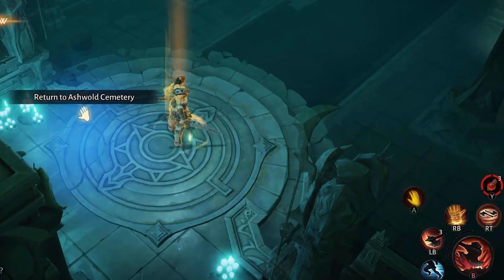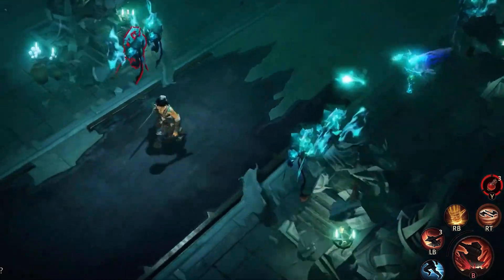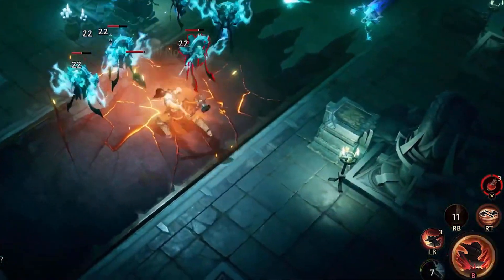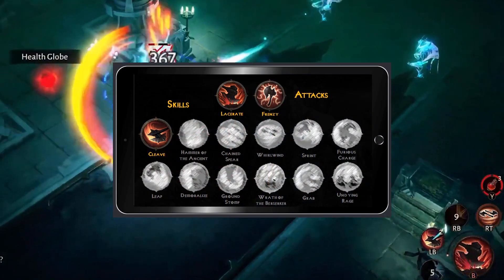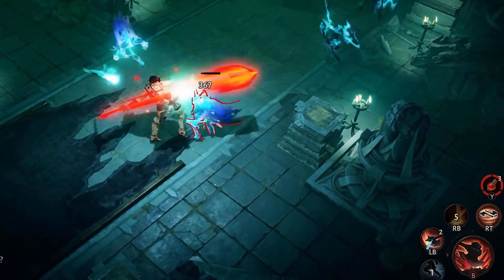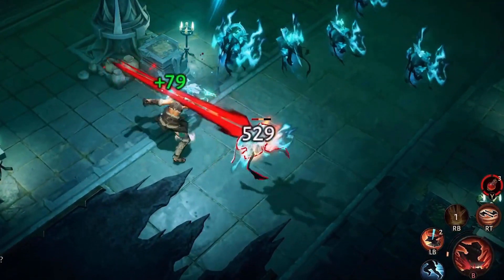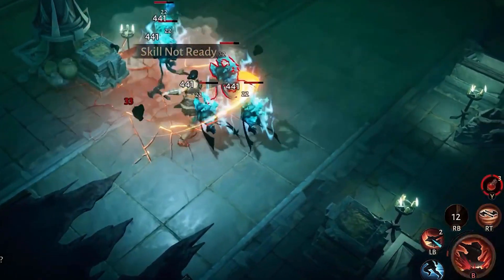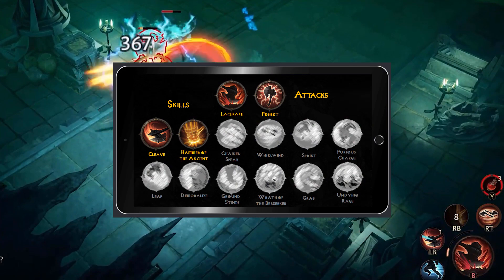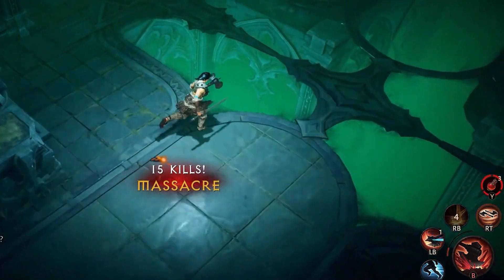The barbarian has 12 secondary skills in total, some unlocked after reaching certain levels. Cleave, unlocked at level one, is a basic melee attack that hits all enemies within range. It has a moderate cooldown, can generate fury, and is useful for crowd control and dealing with groups of weaker enemies. Hammer of the Ancients, also unlocked at level one, calls forth a massive hammer that smashes enemies in front of you and shakes the earth, dealing additional damage over two seconds.